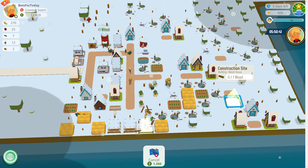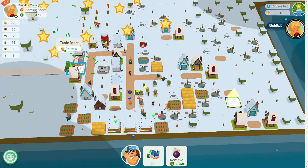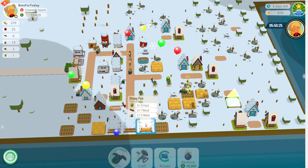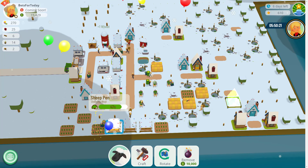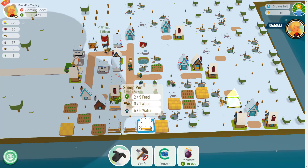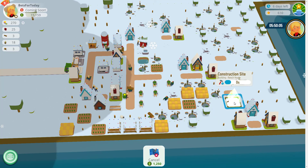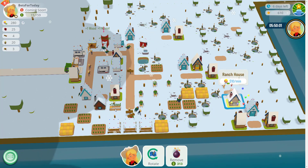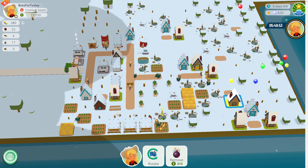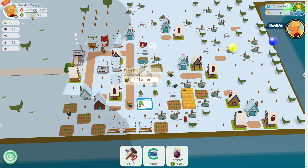The builder will go off to make the rancher's house. Got one more ready, another one underway — this is the perfect scenario: one being delivered, one underway, and two more waiting to get fat and eat some feed. So I'll just get this other rancher on the go. I'm just keeping an eye on this feed trough. The ranchers are collecting wheat at the moment to make the feed.